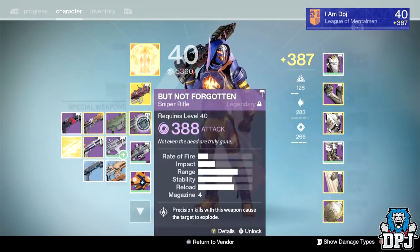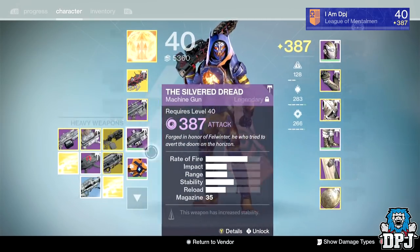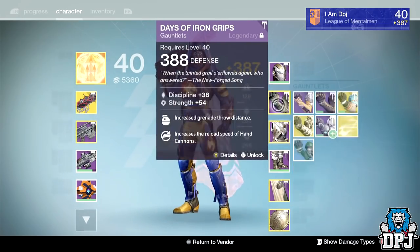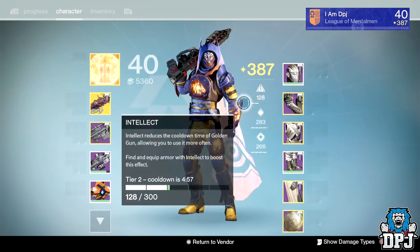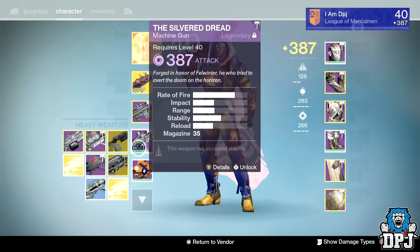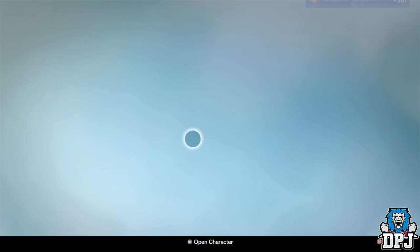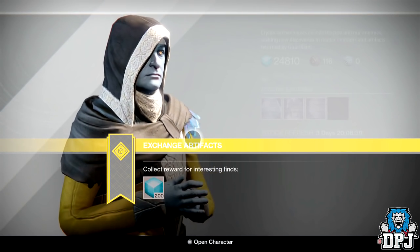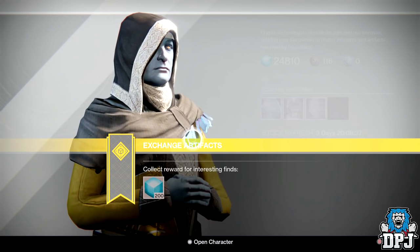As you can see I've got two primaries, one secondary, two heavies, two leg pieces, two chests, and one gauntlet. I've got them for where I actually need them — I need the Nemesis Star, I think it's the only year three exotic I haven't got besides the warlock gauntlets. I think I've got everything else, but I'm not certain.